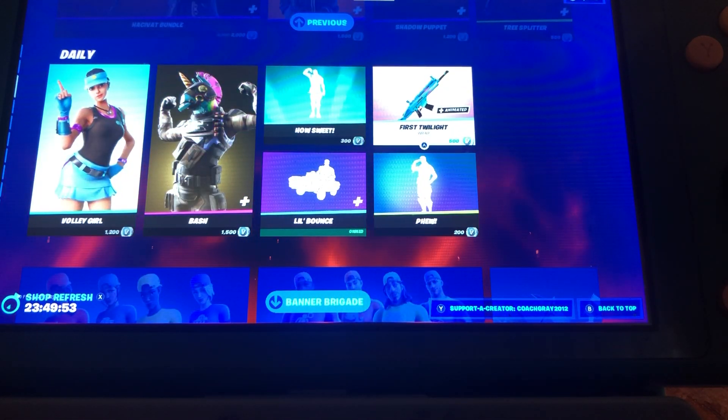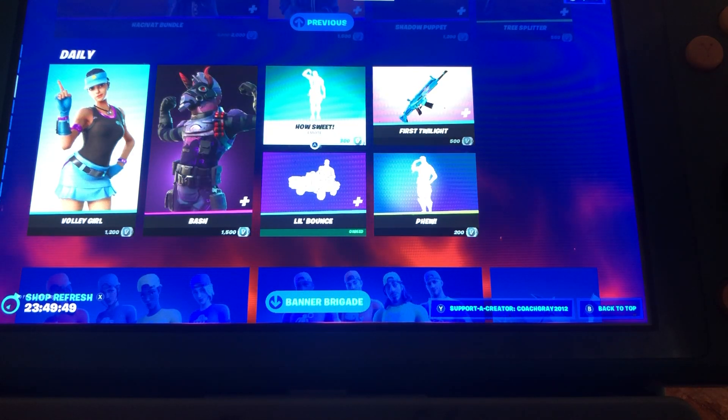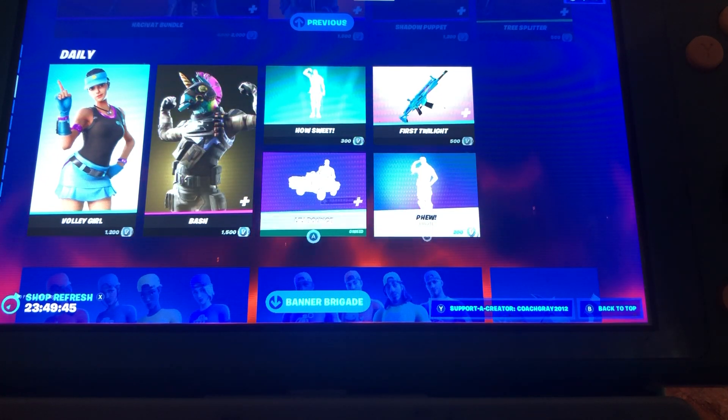Volley Girl is back, so is Bash. We have the House Wee Emo, which actually came in a couple days ago. First Twilight, Grab, Pew, and Little Bounce.